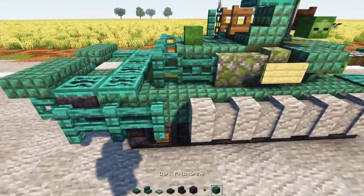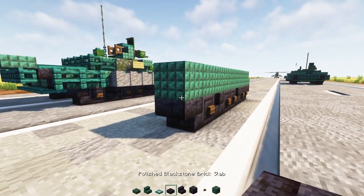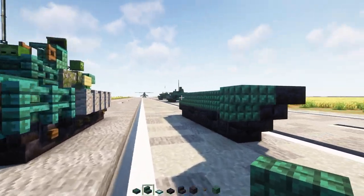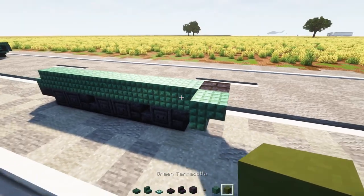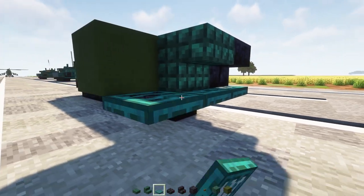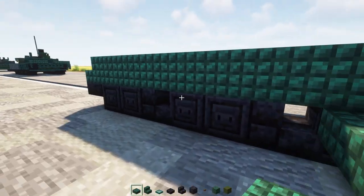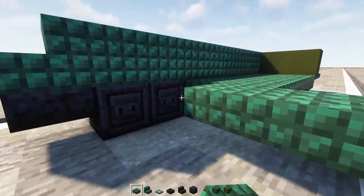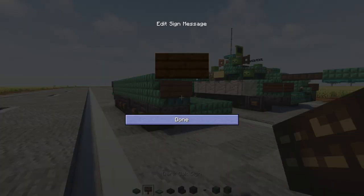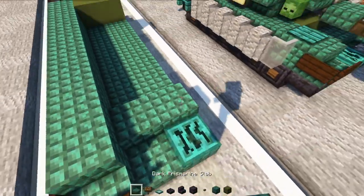Add in a dark prismarine block all the way across the side to the back, then upside-down polished blackstone brick stairs and a dark prismarine stairs. Next to that, add green terracotta two blocks long, then a row of warped trap doors three blocks wide, two more on the inside, and two blocks wide dark prismarine slab — extend this all the way to the front. Then add dark oak signs on two sides of the front corner, a warped trap door in the middle, and two blocks wide dark prismarine slab.